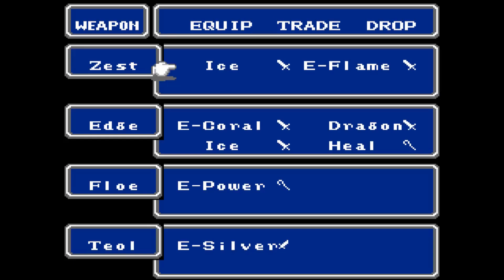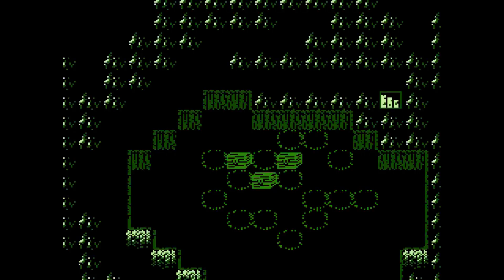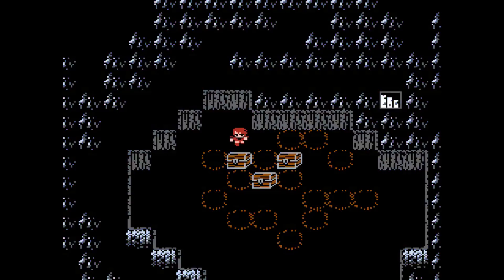Should I move that heal staff? Yeah, let me move the heal staff to Teal or something. Mainly because Edge is mostly doing damage, and I mainly thought of using Edge as the healer since Teal was using magic damage. Anyway, so there's that chest. The one on the right is the only one in the entire game that I voluntarily skip.